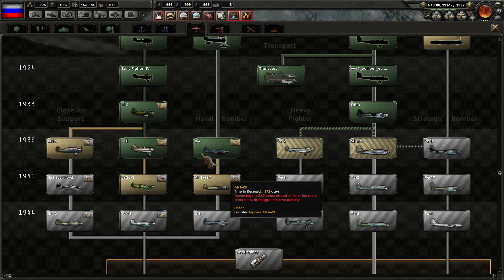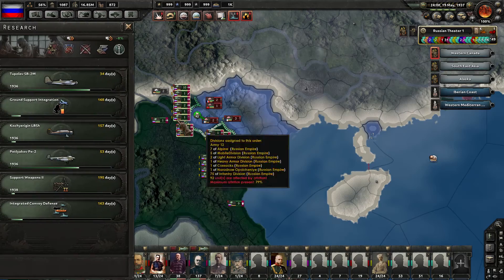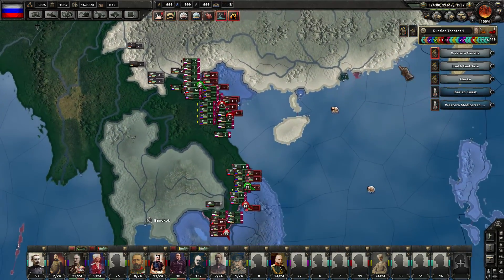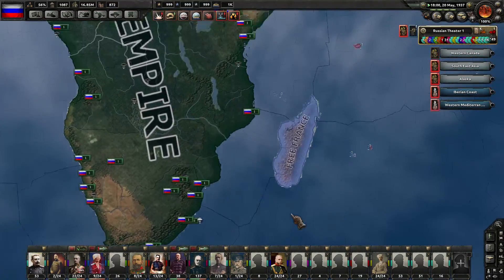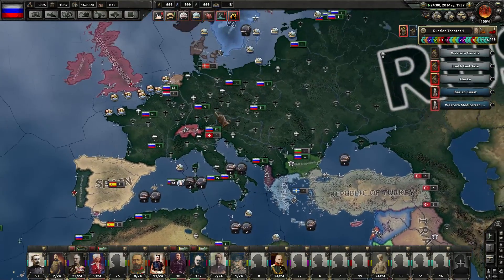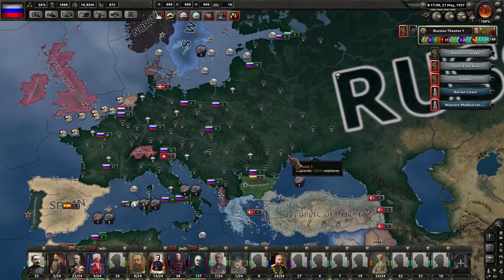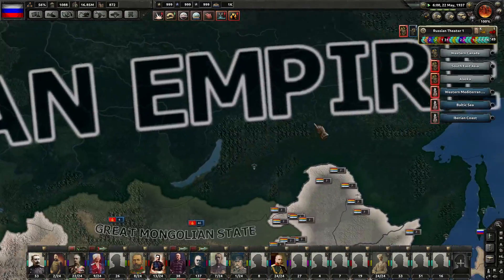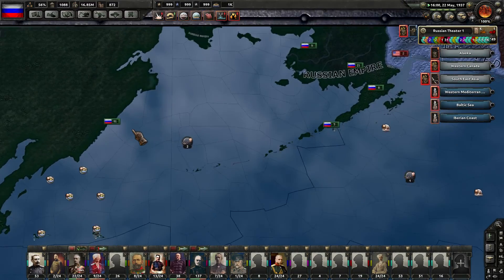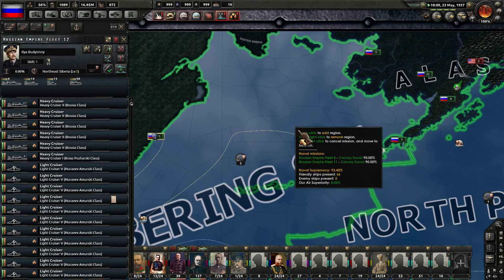It is 1937 right now. Close air support - that would be nice to have in our back pocket in case we want to start producing those out. India is guarded okay, Africa is guarded well, Finland is guarded, the rest of Europe is guarded as well. Looking good there.